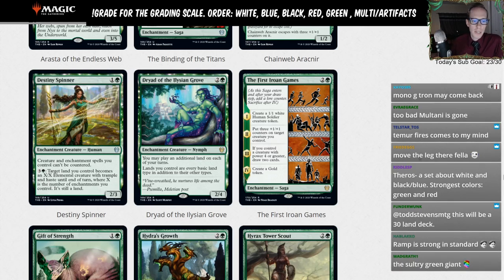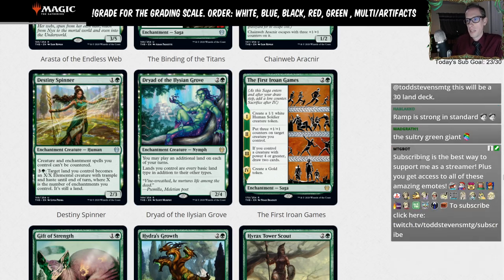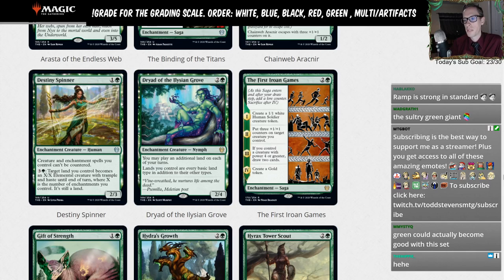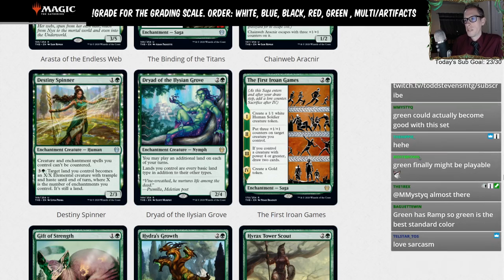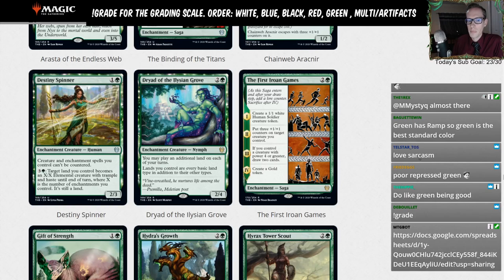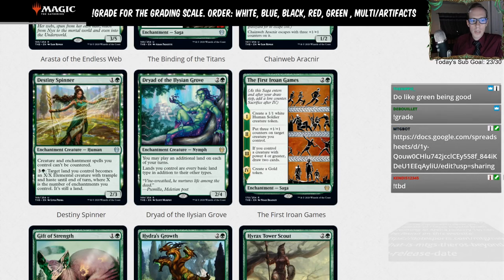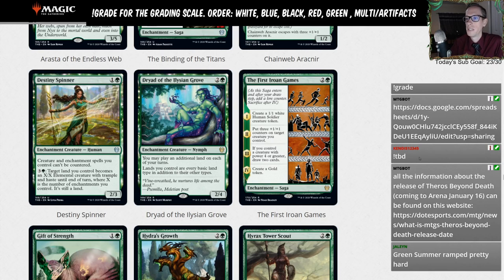The ramp in Standard right now is completely absurd — there is so much good ramp. I've been playing Standard heavily since Alara/Zendikar, and this is the best ramp has ever been. Even when we had Primeval Titan and the Eldrazi, ramp still wasn't this good. I like green being good but I don't really like ramp being this good — I prefer enter-the-battlefield creatures and midrange. I like defensively slanted midrange decks, and this kind of ramp just goes way over the top of those.